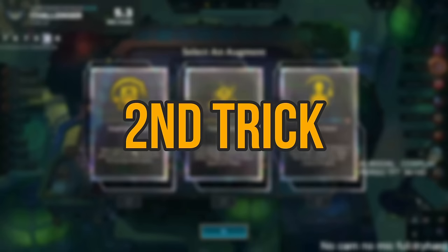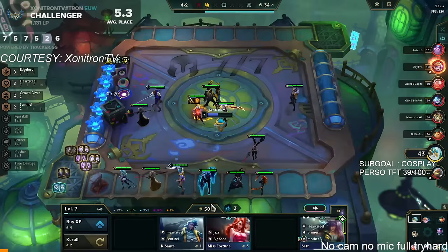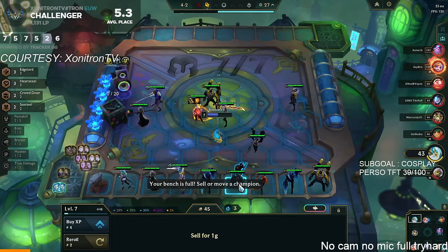The first headliner rule: if you see a headliner in your shop, the next time you see the same unit as a headliner it will have a different trait highlighted. The second rule: if you skip a specific headliner in your shop, you won't see that unit as a headliner for a couple of shops. Basically, if you skip a Yone Heartsteel headliner, you won't see any Yone headliner in your next seven shops — and the next Yone you see will be either Crowd Diver or Edgelord.